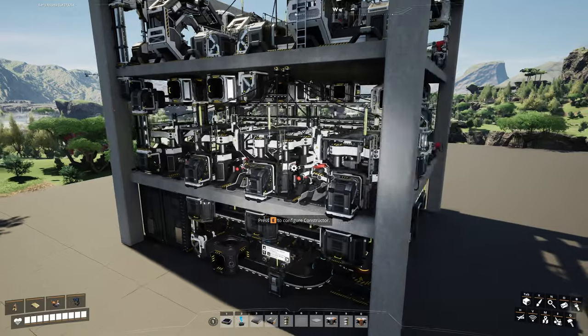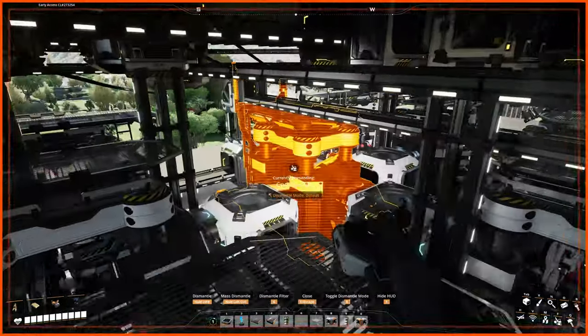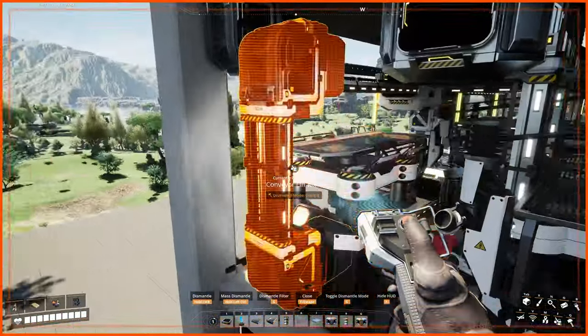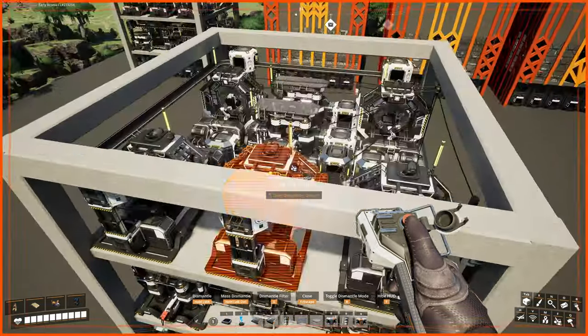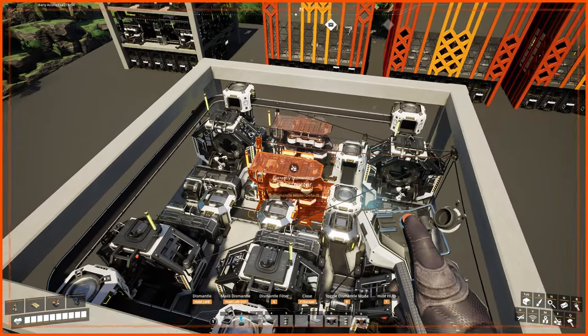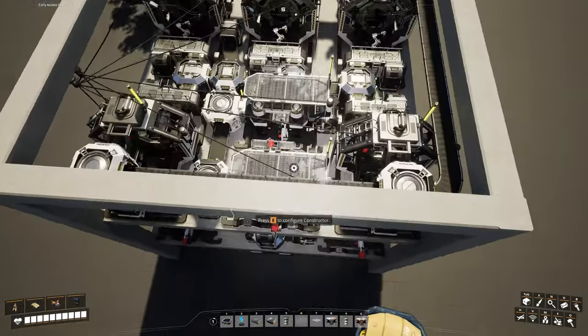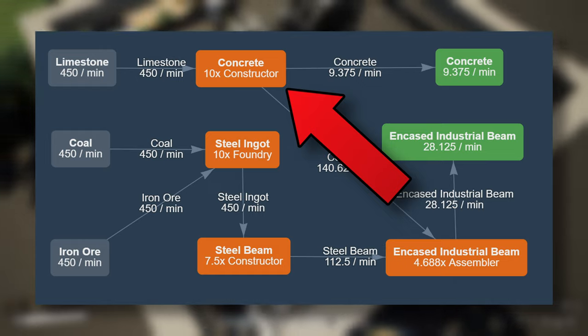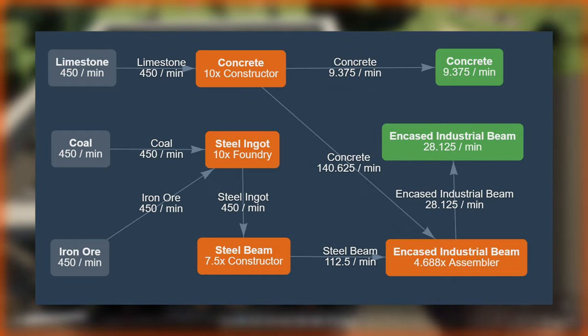The next question is obviously concrete. The second floor houses four concrete constructors in a T-shape, with two of the constructors facing each other inward. With five assemblers in mind for the third floor, we can only fit two extra constructors for the rest of concrete on the third floor. This brings us to a total of six physical constructors for concrete. To meet our goals of ten virtual constructors, we need to overclock the constructors quite a bit.